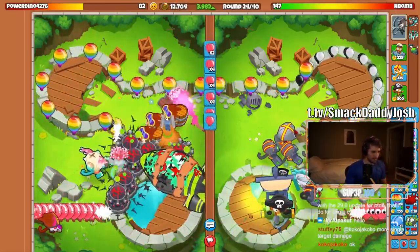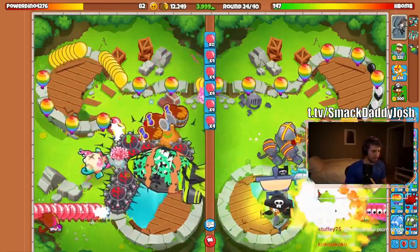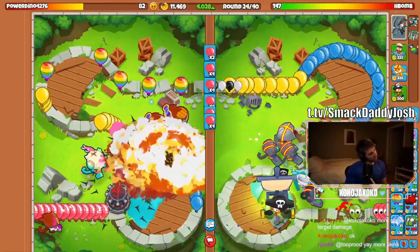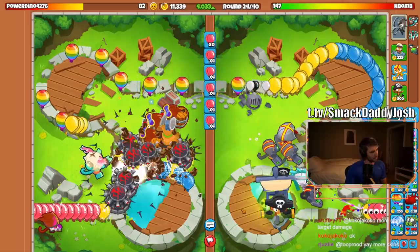On the other hand, if your device can handle it and you are playing against randoms that are running these Alchemists, then I recommend sending one fortified ZOMG just to test the waters, because the only downside is the loss of eco and money, and the upside is a free win.